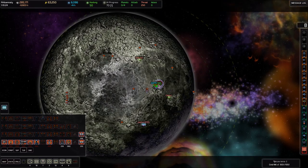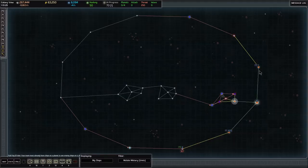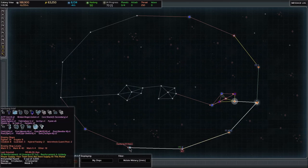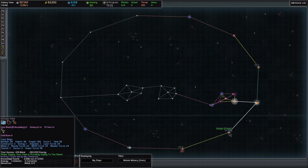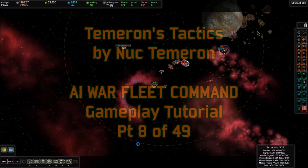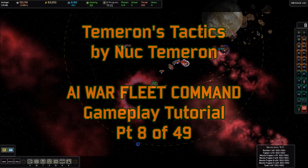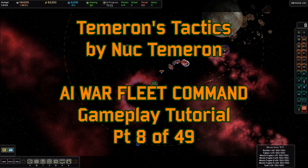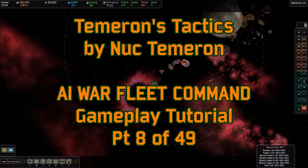Now that we've fortified Pabenmati and Durban, we've decided this is going to be our path of entry into enemy territory. We're going to go to Murdra and capture it. After that, we're going to deal with the Dyson sphere at Pabenmati, but that's going to be in future videos. There's a lot to do in Murdra, so it's going to be a long attack and will probably take up the entire next video. For now, you're watching Tameron's Tactics — my name is Nuk Tameron. Stay tuned for the continuation of this gameplay tutorial series.